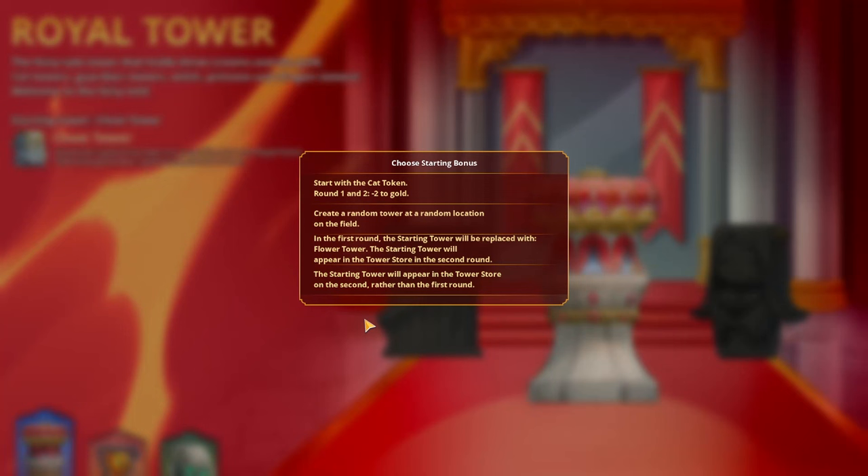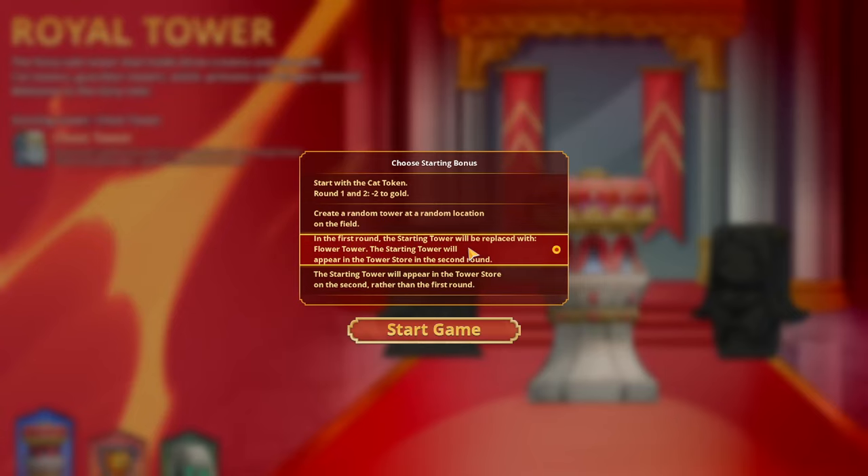I've played a couple of rounds before, so this has now given me a starting bonus to choose, which are quite varied in what they give you. Sometimes they're trade-offs, sometimes they're straight upgrades, sometimes they're useful to your play style and sometimes they're not — I'm still figuring all that out. I don't know what a flower tower does, don't know what the cat token does. Let's go for the flower tower and see what that does for me.